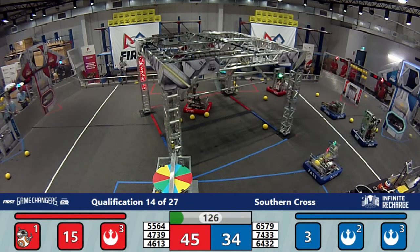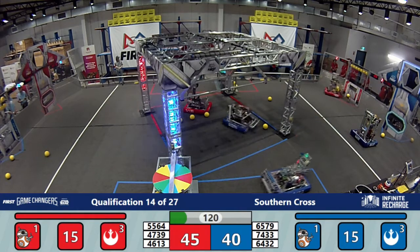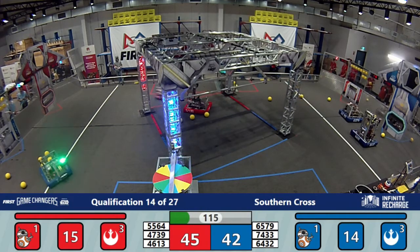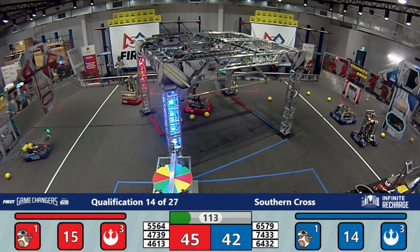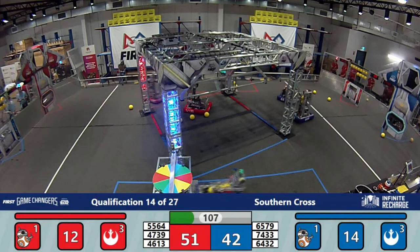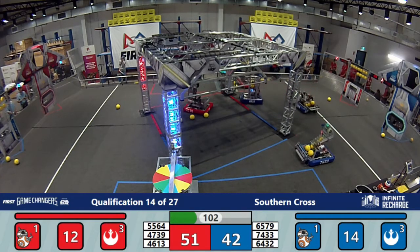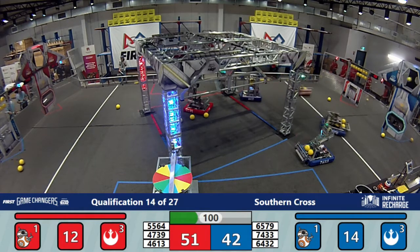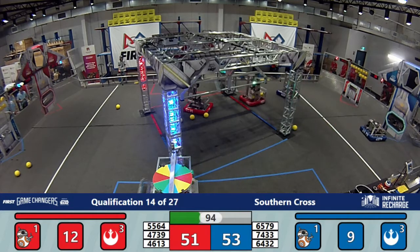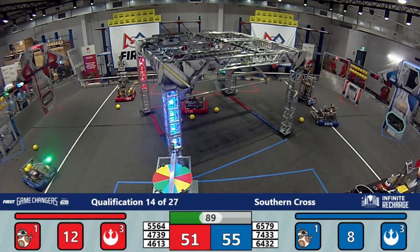Well done for the Red Alliance there. Barker trying to pick up those power cells. Iona Fusion, they've got a great shooter shooting and scoring for the Blue Alliance, coming over to pick up some of those power cells sitting in the trench. Barker Redbacks look like they're playing by themselves. Control F5 are stuck underneath the generator — they can't move. Barker needs to try and get those cells. Red Alliance ahead, just.